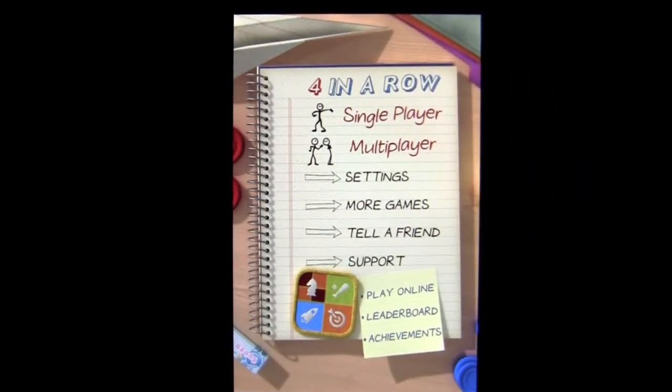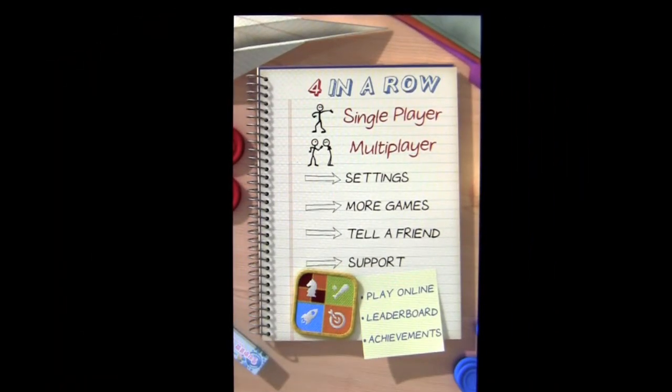Crazy Mike, crazymikesapps.com, with an iPhone app demo for 4 in a Row Online by Clever Fox. This application is in the games category, is iOS Universal, working on the iPhone, iPod Touch and iPad, and is free.